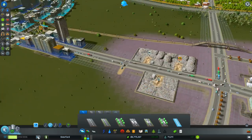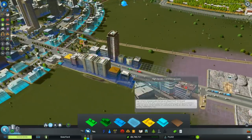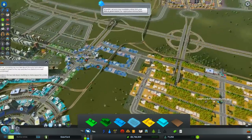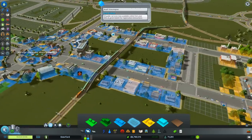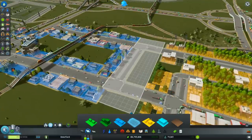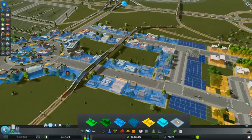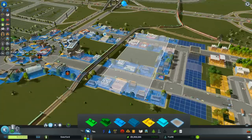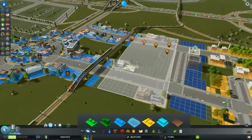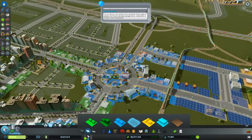Let's crank that up. Let's start zoning. We're going to put a bit more commercial in here because we could do with a little bit more commercial, and I'm kind of running out of places to put it. Let's zone some high-density commercial there and unzone some of this, then bang it back in as high-density. There we go - that should cater for our commercial demand.